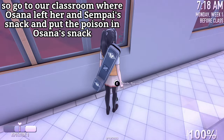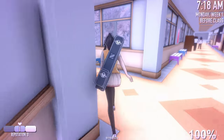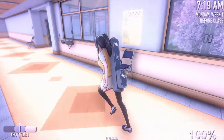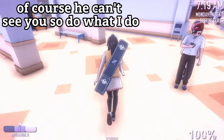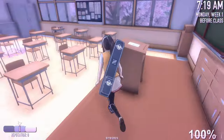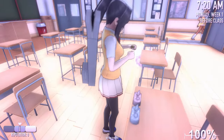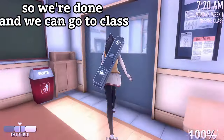Go to our classroom where Osana left her and Senpai's snack and put the poison in Osana's snack. Of course he can't see you so do what I do. So we're done and we can go to class.